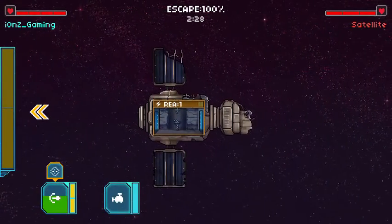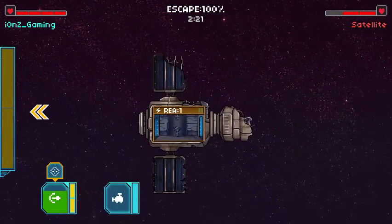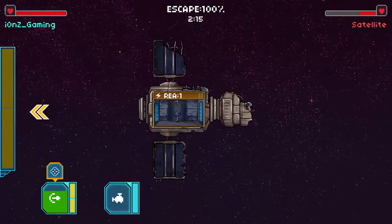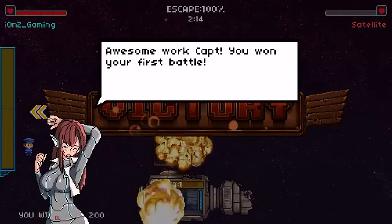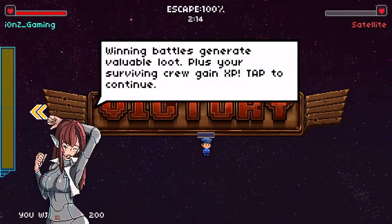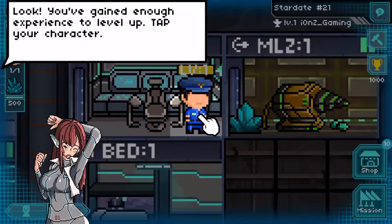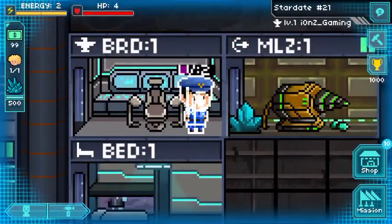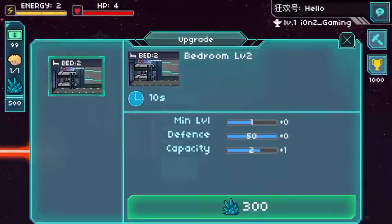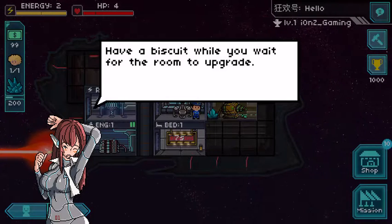Good, we beat it. Oh no, we didn't beat it — never mind. Its health is up there. Awesome work, Captain, you won your first battle. Nice. Winning battles generate valuable loot plus your surviving crew gain XP. Tap to continue. So I think we need some crew. Level up, level up. We got a book. You're level two star. I'm just going to try and get through this thing — I kind of want to get through the tutorial so we can actually just go around and do whatever.